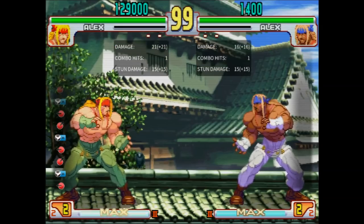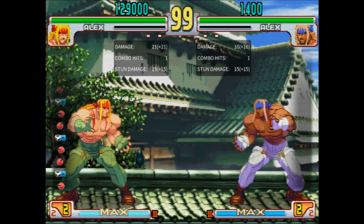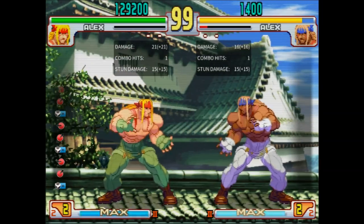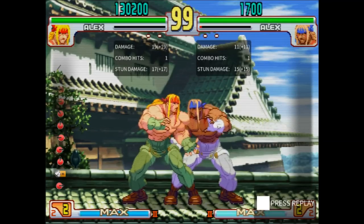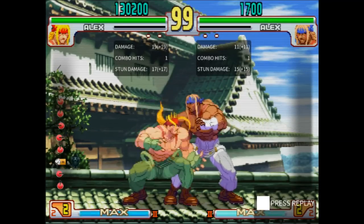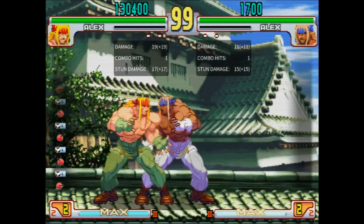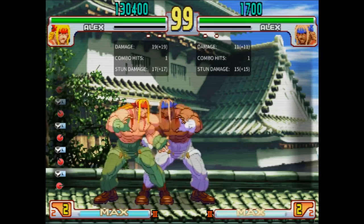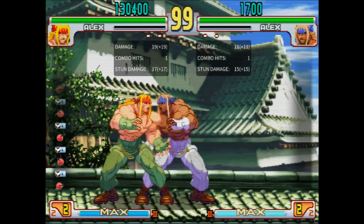There's not much to say about his air normals. Jump Roundhouse has very good range and is generally the one you use all the time. Jump Fierce has a bit more vertical range, which can be useful for hitting people under you. Alex generally has no crossup in this game — you can sometimes get a wonky crossup Short on really wide characters, but there's no combo from it and it's really unreliable.